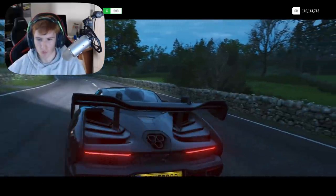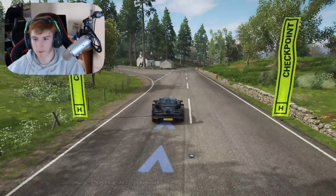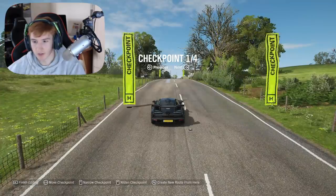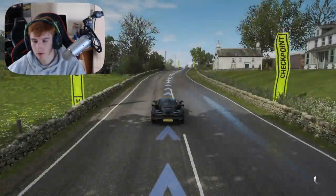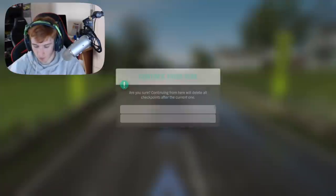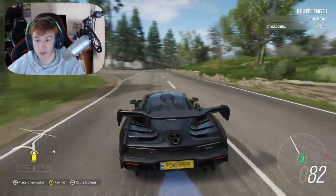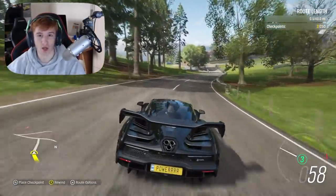Let's have a quick look at the new route creator checkpoint editing — this'll only take 30 seconds. I've placed about four checkpoints down, placed a finish line, and now we have the ability to edit checkpoints. We can move them, resize them, and skip through them. So if you want to start the route again from a certain point, you can click and restart from there. If you mess up your route halfway through, you can go back and edit from that checkpoint.